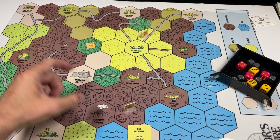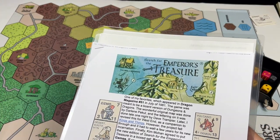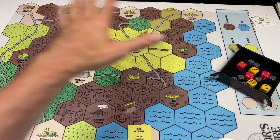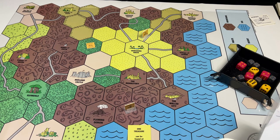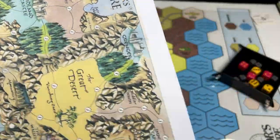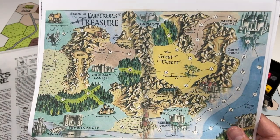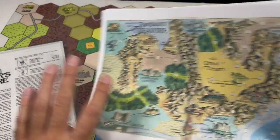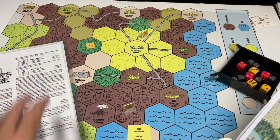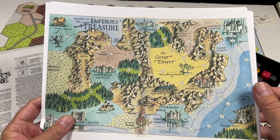Tom Wham's original design had this hex map as individual hexes that you would build before playing, so each game would have a different map setup. As a compromise to get the game published in Best of Dragon Games, he created this permanent hex map for exploring. You could cut them all out, but I'm keeping mine as is. The original Dragon Magazine map is very beautiful and ornate — I'd love to have it as a big poster. It's a really well-designed map. Tom Wham's style map with his graphics is probably a more practical map to use for playing this kind of game.